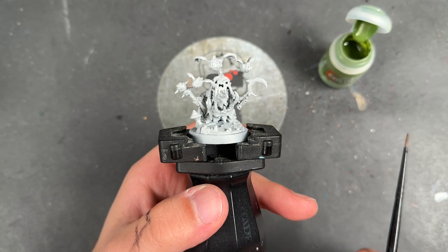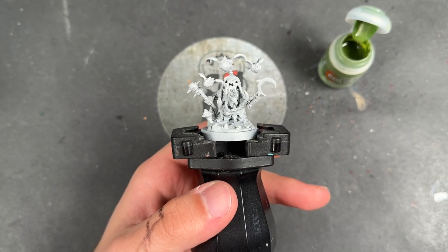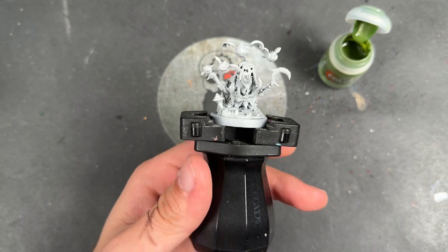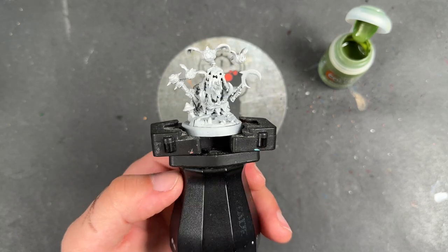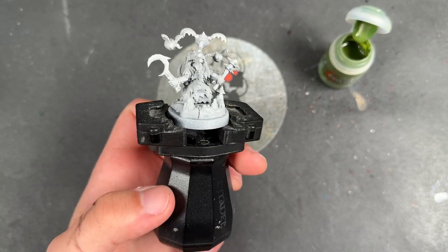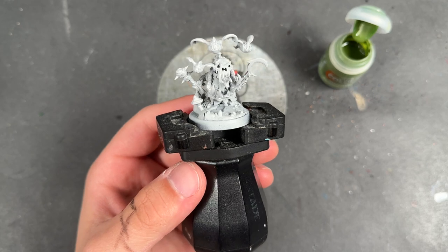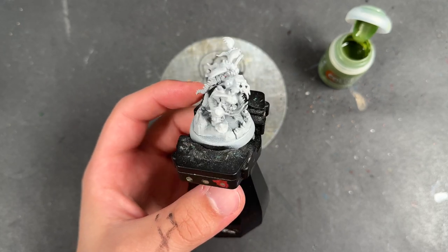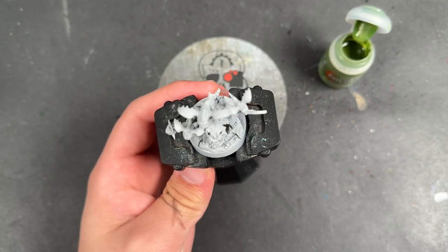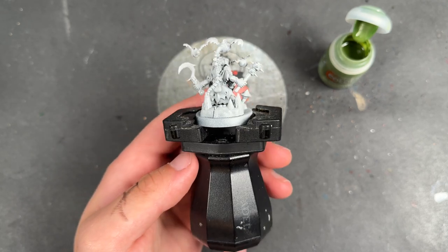Hello everybody, it's the Warhipster here coming at you with another Contrast Plus painting tutorial. Today we are painting Braggit's Bottle Snatchers, the Rabble Rouser. This is one of the Dawn Bringers from the new set of boxes released by Games Workshop, who very kindly sent them to me early to build up and paint for all of you.